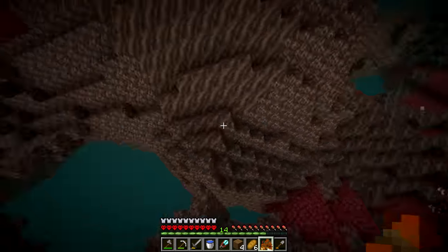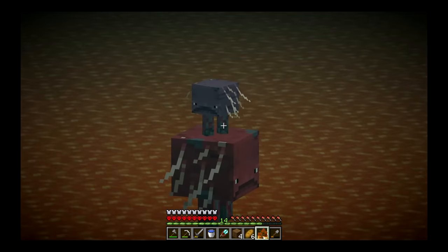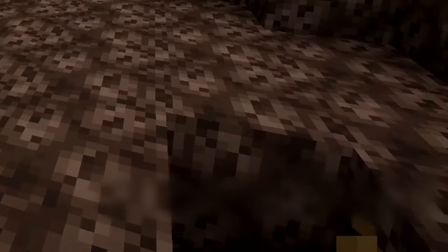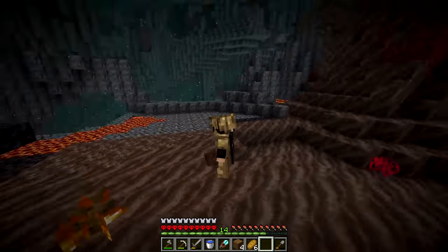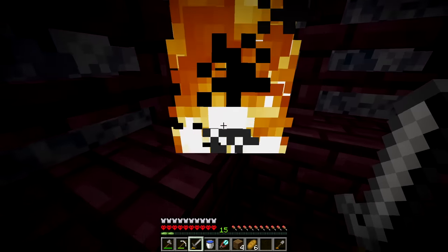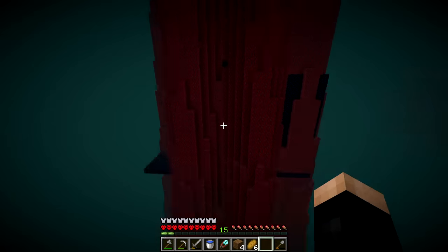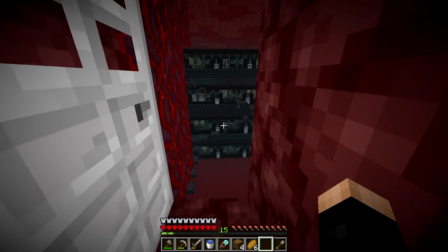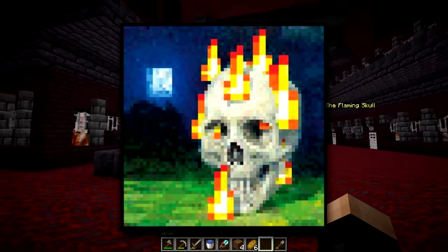In the Nether, the fire sapling instructions require: a very hot area, surrounded by lava, a five by five soul sand area, and one blaze rod to grow it. We find a nether fortress, grab one blaze rod, return to the fire sapling, and plant it in soul sand surrounded by lava. We apply the blaze rod and a nether tree grows.